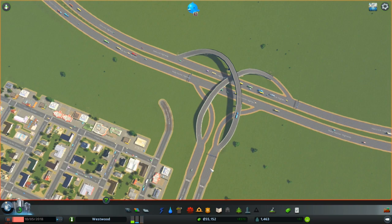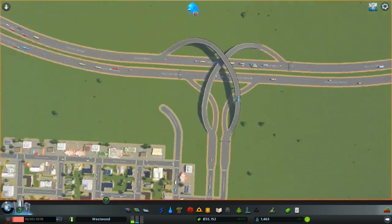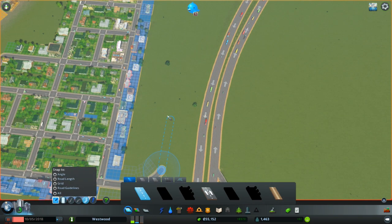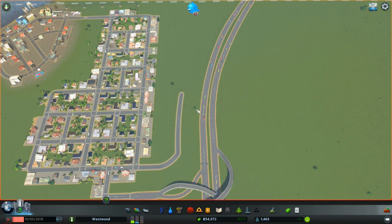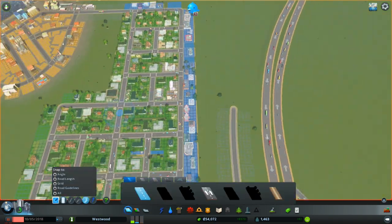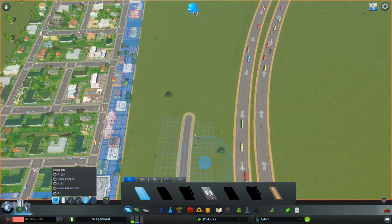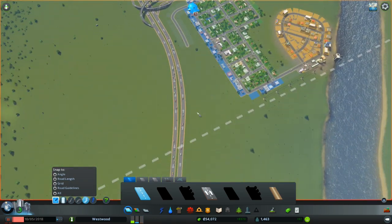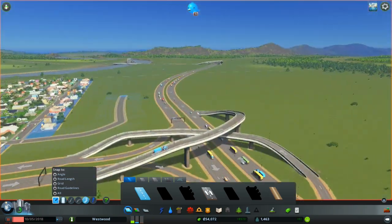That matches that pretty well, and then we're just going to freehand it from here. So like there, and we're going to take it all the way up to the edge of our land. This is going to give us a ton of new area to rezone, which is kind of exciting.